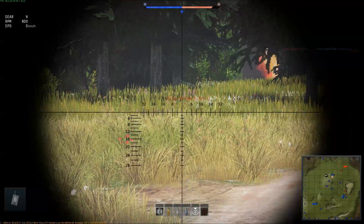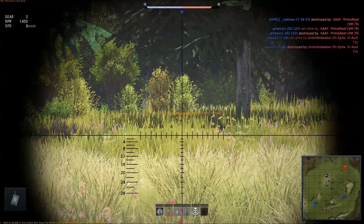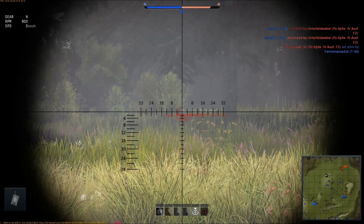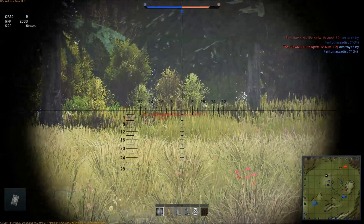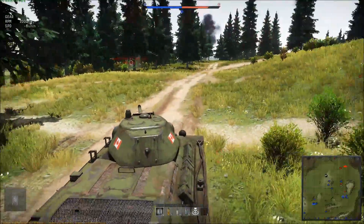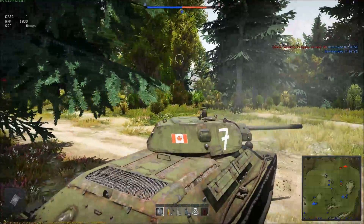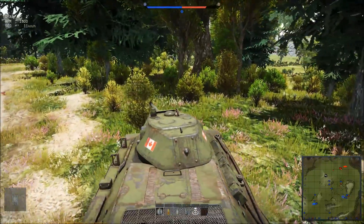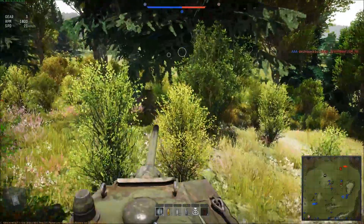We've got a guy over here that looks like a Panzer — I don't quite have a shot yet. Ooh, a nice target right there, an anti-air thing. I've got a shot though — nah, no way. Okay let's just pull back a bit, fall back, regroup — run away back to our teammates.